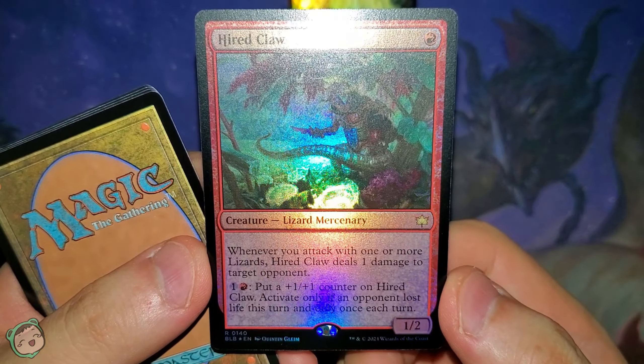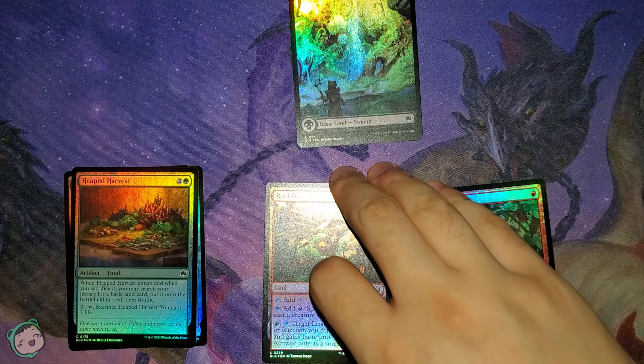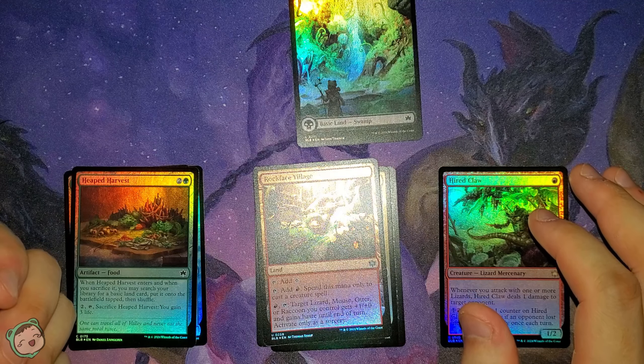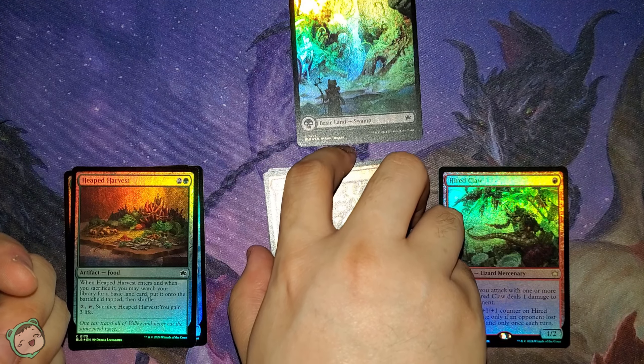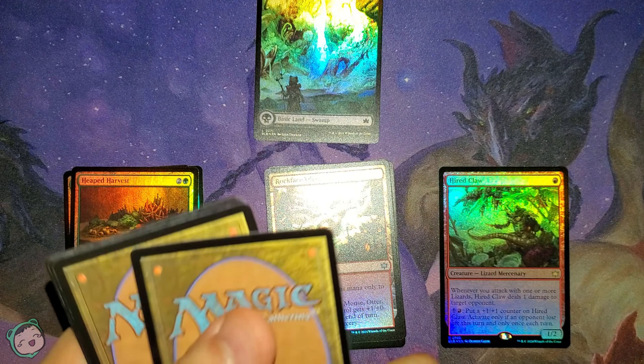Then the rare — Hired Claw for red. Whenever you attack with one or more lizards, this deals one damage to target opponent. One red: put a plus one, plus one counter on this. Activate only if an opponent lost life this turn, only once each turn. It's so weird that a lot of these cards nowadays — the power creep has gone so much that they have to specify you can only do this once each turn, whereas previously they had no limit. Kind of interesting.